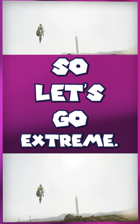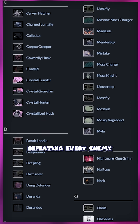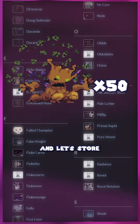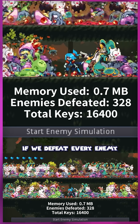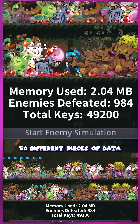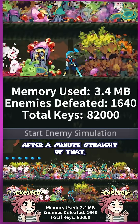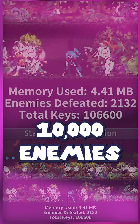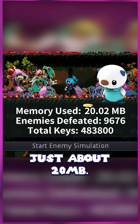So let's go extreme. Hollow Knight has 164 enemies, including bosses. So let's simulate defeating every enemy from Hollow Knight once per second, and let's store 50 keys per enemy. Now we're actually using some memory. If we defeat every enemy in Hollow Knight once per second and store 50 different pieces of data in memory for each and every one of those defeated enemies, after a minute straight of that, we'll have defeated nearly 10,000 enemies and stored just about half a million keys. And it takes up just about 20 megabytes.